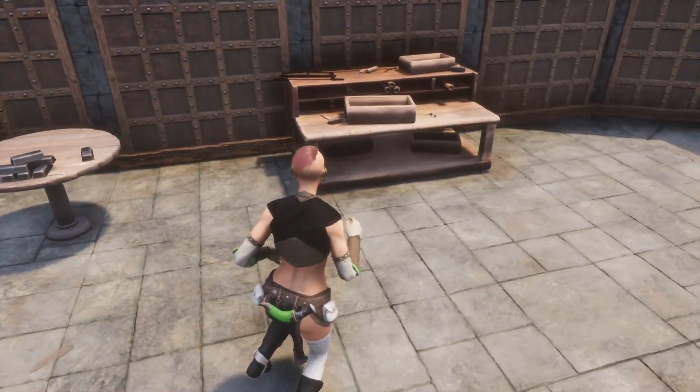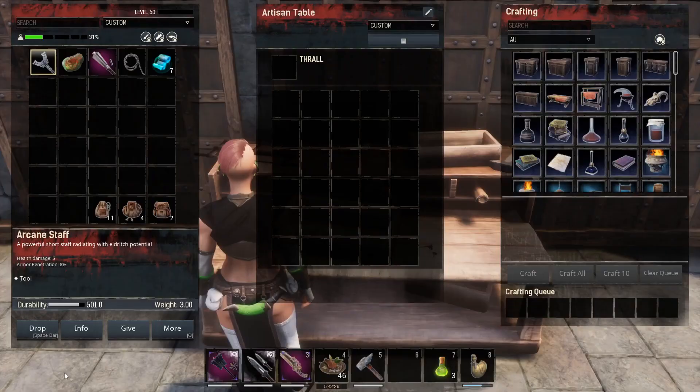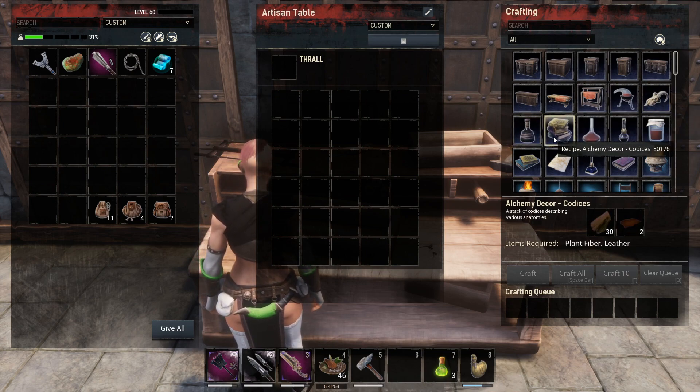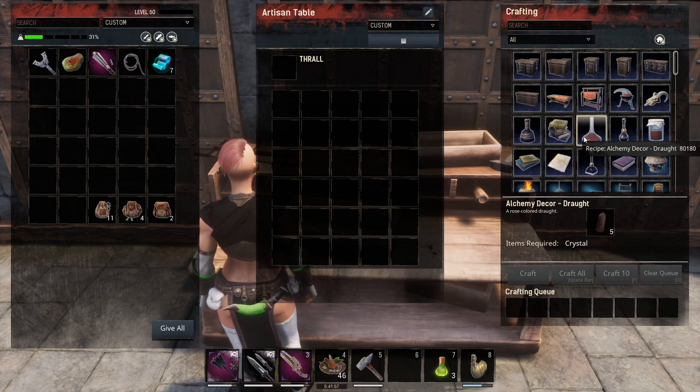Before we get into that, let's look at what we have. All of these items are going to be crafted on the artisan table. Looking at the alchemical decor — I'm just going to read through these; you can look at the recipes as I go. We have the Alembic, the Animal Skull, the Bottle, the Codex, the Drought, the Elixir, and the Decorative Jar.